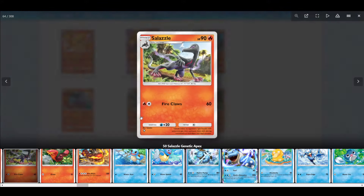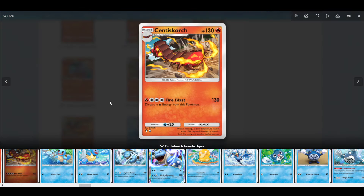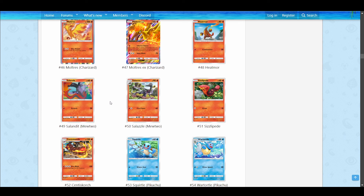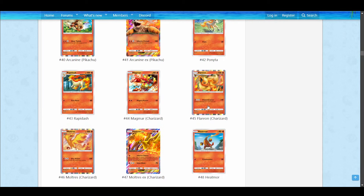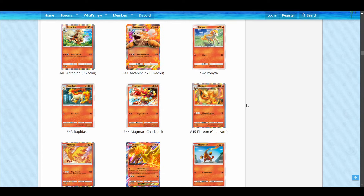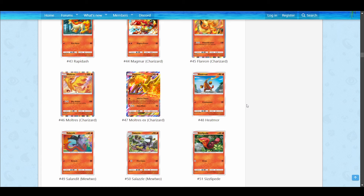Same thing with Salazzle — just boring stats, but not a terrible Pokemon. Centiskorch has 130 HP, does 130 damage, but it costs 4 energy with only 1 Fire required. Still, it's very expensive and you discard a Fire, so I feel like this Pokemon is not very good. Ledyba does not do very much damage — just 10. It can hit for weakness, so it could be a tech option, and it's the best Fire tech I guess, but it's pretty bad overall.